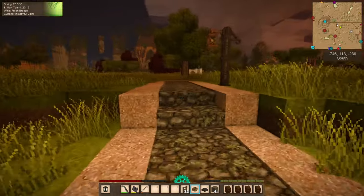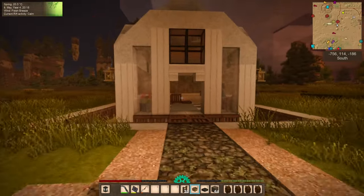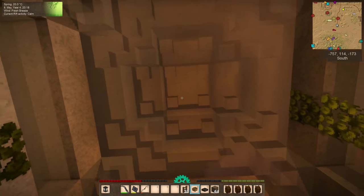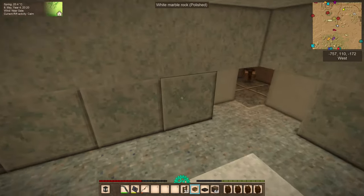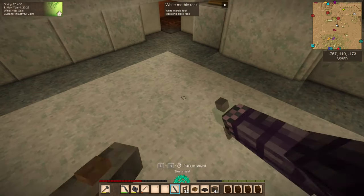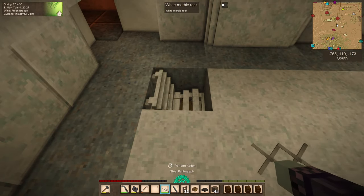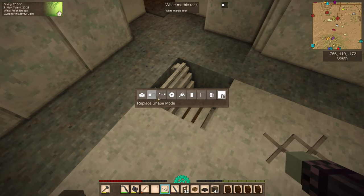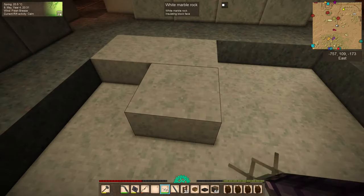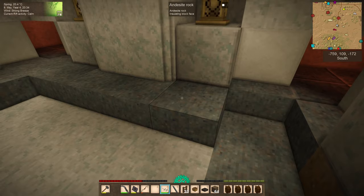I've got some materials in hand that I think might help us mitigate this change somewhat. We won't be able to make the top portion here safe because we have it very open and airy, and that's going to keep us from making this cramped enough for Drifters to stop spawning. But I think what we could try doing is take our chisel in hand and chisel out like this — and TIL that your pantograph will remember its last creations between game sessions, which is very interesting.